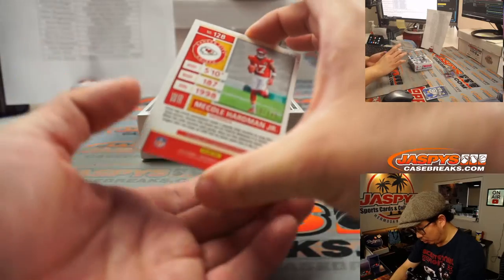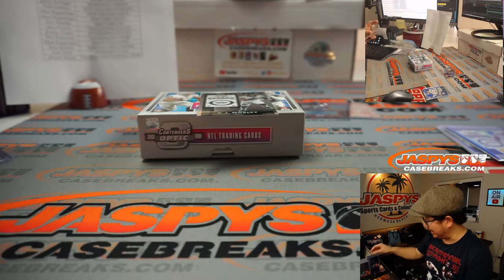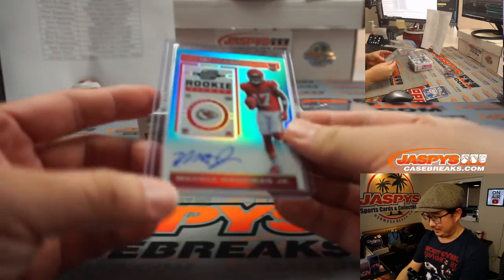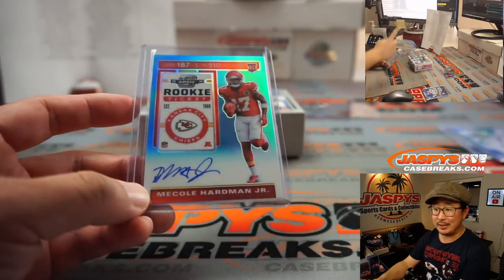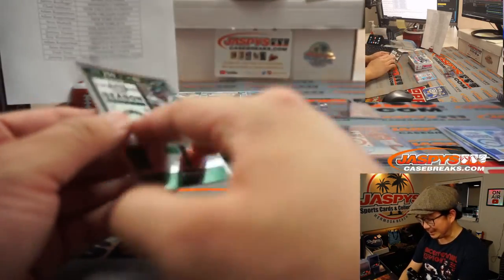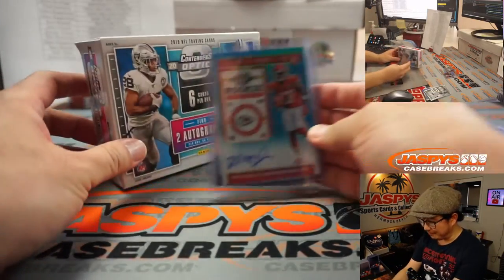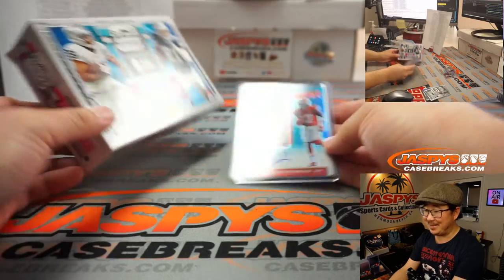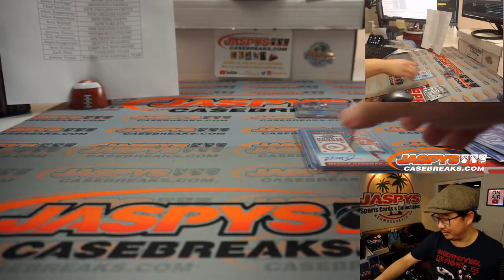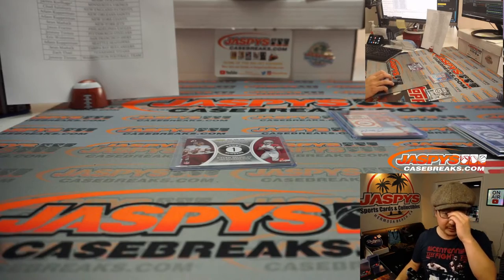And back here is Mecole Hardman Jr. — nice, 18 out of 149, rookie ticket, on-card autograph for the Chiefs. Zach T with the Chiefs. This guy goes off on Sunday — that could increase the value to the moon, maybe. What if he wins Super Bowl MVP? Tyreek Hill would have to get injured, it could be a low-scoring game, special teams returns — he does return kicks. That could be interesting. There's some upside there with Mecole Hardman.